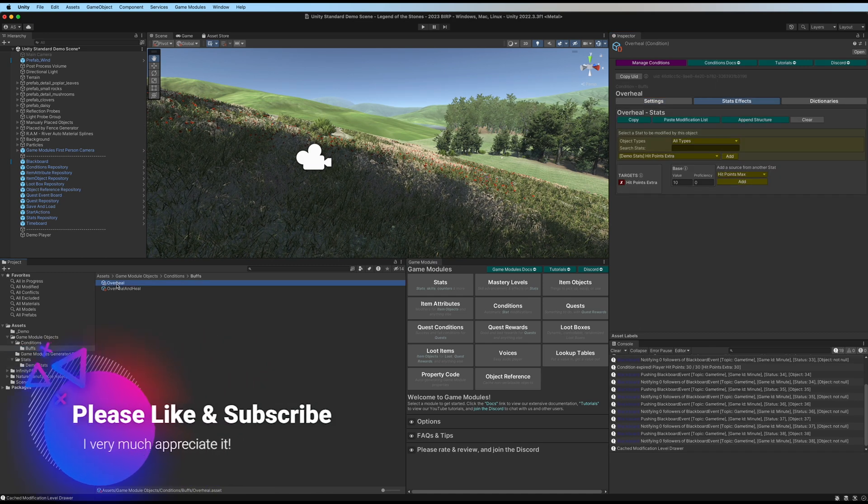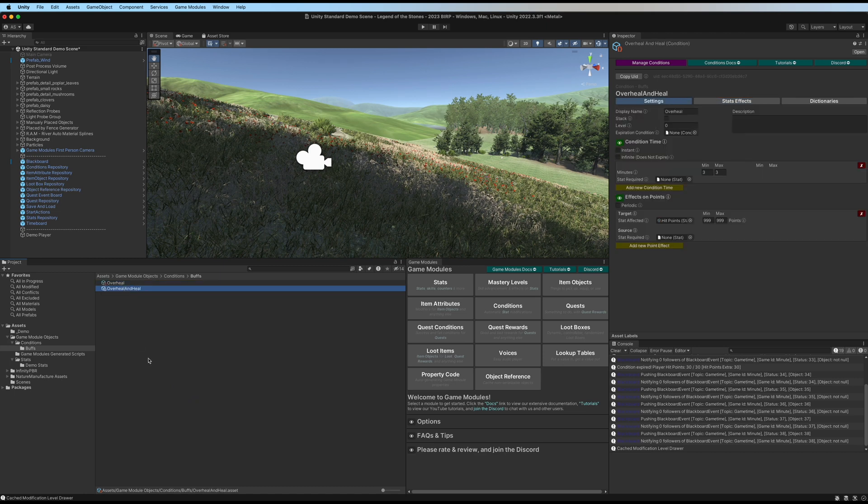So we now have two different conditions: overheal just gives extra potential hit points and allows the player to go over their max, while overheal and heal does that plus resets hit points to the max — and you don't need to code for that specifically. How you want to do that is entirely up to you; both methods are perfectly fine. I've left hit points max as the theoretical max because your UI will likely keep that at 30, and when over it would be displayed differently — maybe a particle effect. That's entirely up to you and your project. Hopefully that made sense — have a great day.